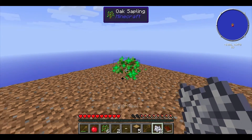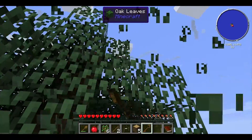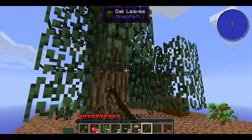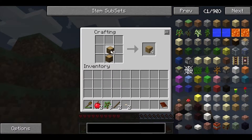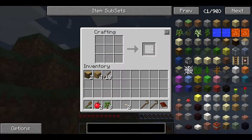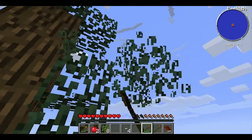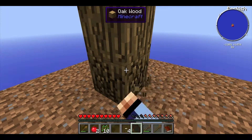Another tree - there we go, sweet. Just hoping it would grow. First thing, knock all the leaves down. The reason I'm doing this is I have no other food source - I have to get these apples. Let's go ahead and make another crook. Should be enough. It'd be nice if those other trees would grow too.